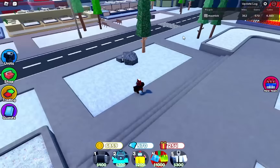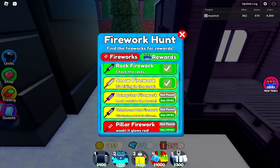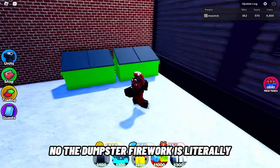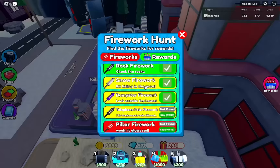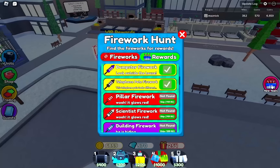The snow firework is right here, right next to the summon area. The dumpster firework is literally right next to the snow one — I don't know how I didn't spot this before. The telephone pole firework is behind toilet city at a building right there.